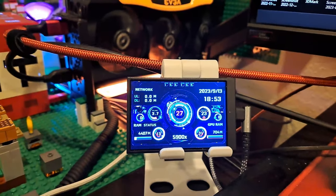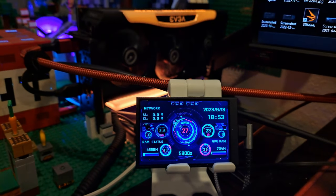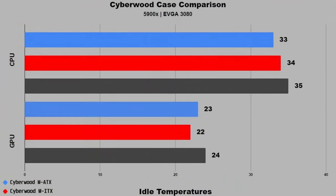Let's start off with the idle temperatures. The LEGO PC CPU idles at a cool 27 degrees Celsius and 23 degrees GPU. Comparing to these three computer cases, I would say this is very efficient.